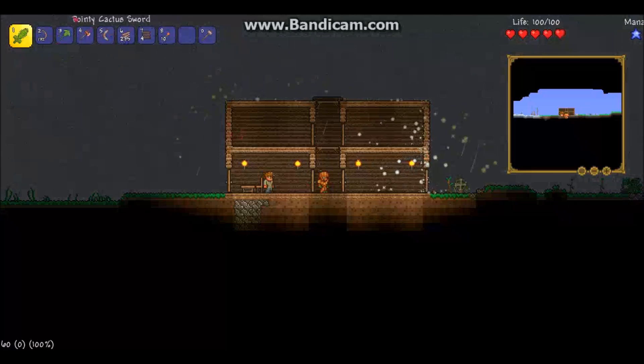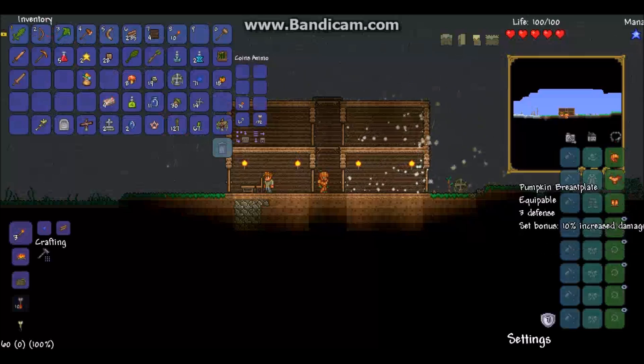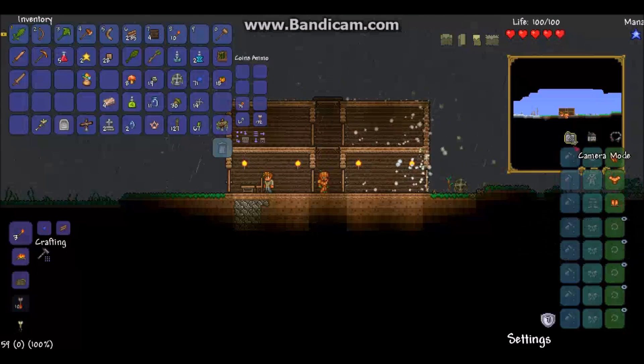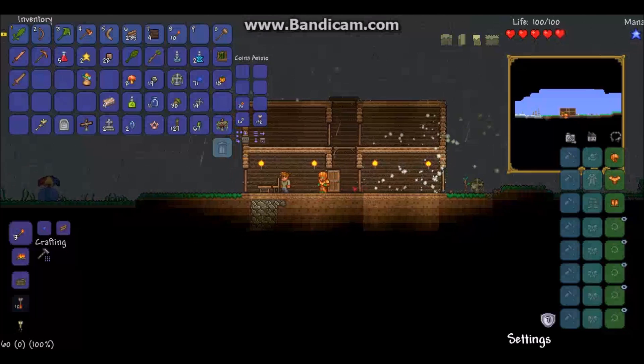So I got a cactus sword and a cactus pickaxe, and I think I got the wooden bow then, and I also got pumpkin armor. The reason why I have pumpkin armor and not cactus armor is because I found out that the pumpkin armor is actually better than the cactus armor.